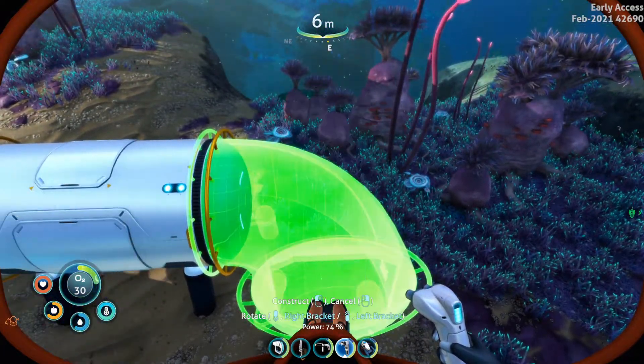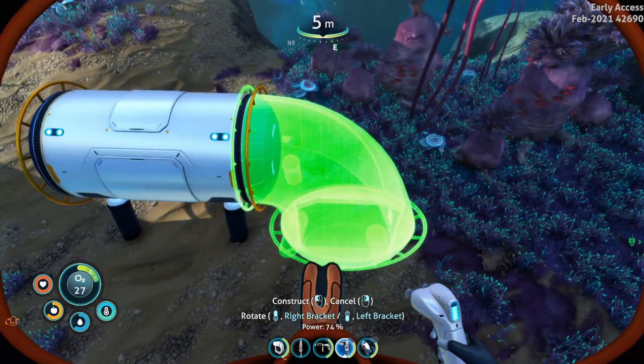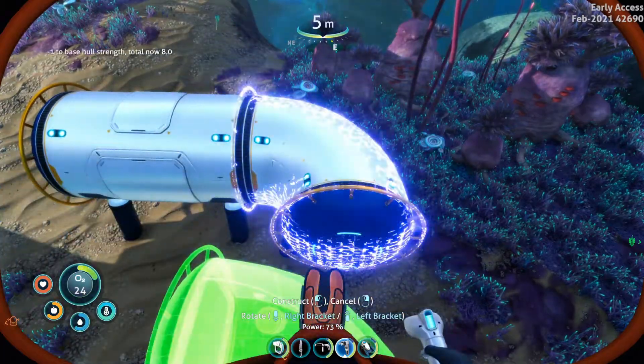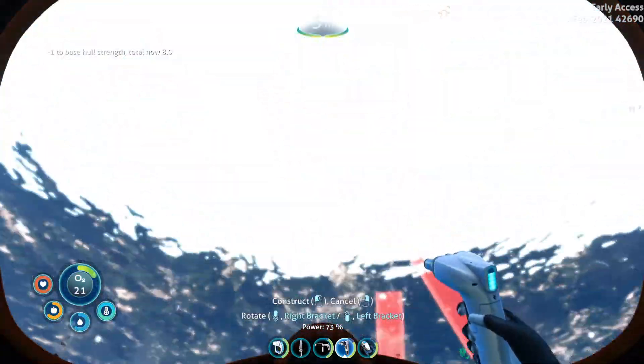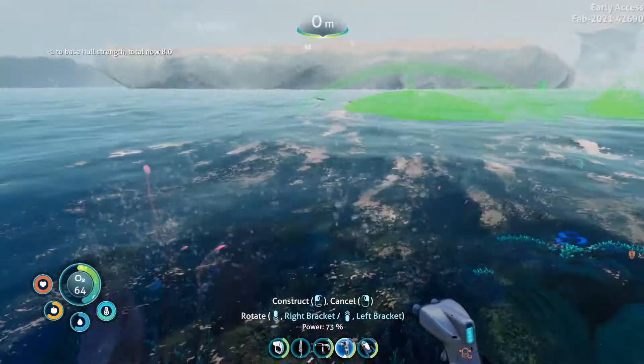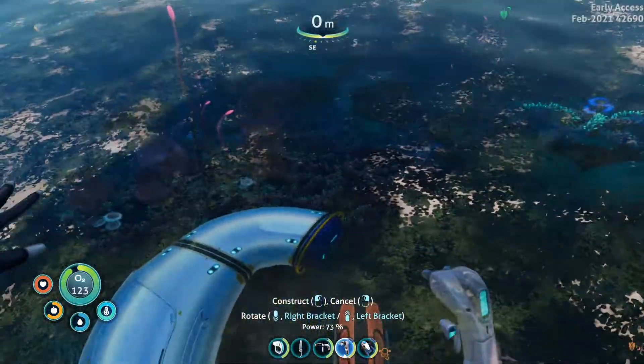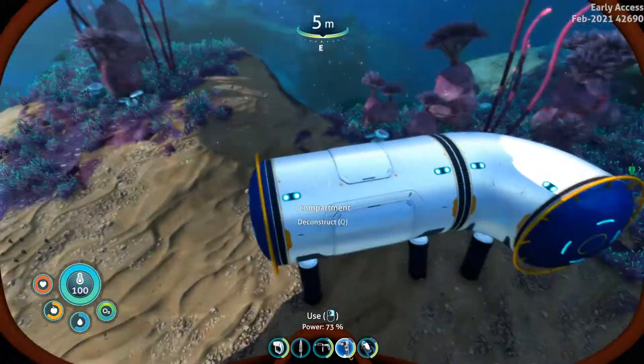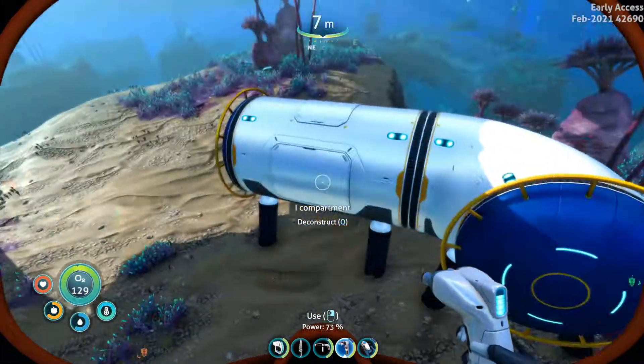I'm going to add in something else — let's add this one. To rotate this you're going to use your mouse wheel; I'm not sure what it will be on console. Let's get that placed. Okay, let's quickly get some oxygen before the game warns me. You're probably asking: how do I get inside of here? I don't see a way in.